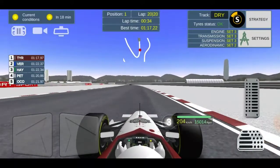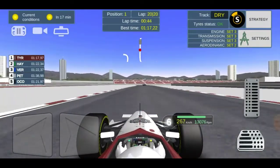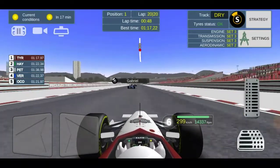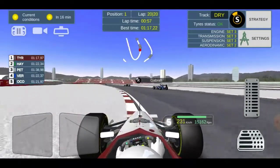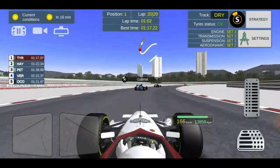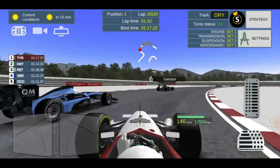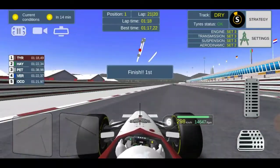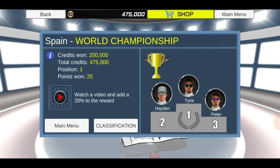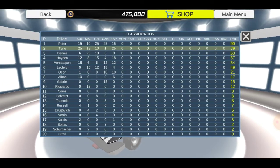Verstappen going onto the super softs doesn't really matter because Peter will surely jump him. Hayden has actually stayed out, so Hayden is gonna finish in P2 after starting from pole position. Peter's gonna get P3. So it's almost gonna be me finishing first in front of Hayden and Peter, even though those two started ahead of us. We're gonna gain 10 points on Peter in the championship fight. Dennis is gonna lose out big time. We almost make contact with a lapped car and we do make contact with Gabriel the teammate, but we come around the final corner to take our second win of the season, finishing in P1. Hayden and Peter make up the last couple of podium spots. Verstappen pitting on the last lap — I don't know why the AI do that, they should just stay out for one more lap.